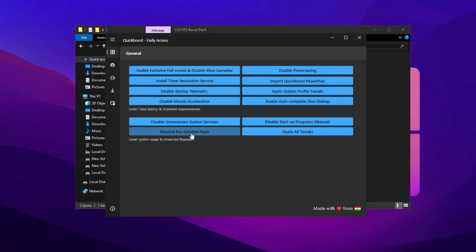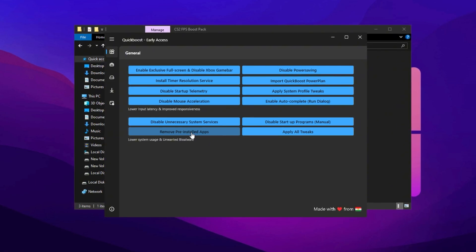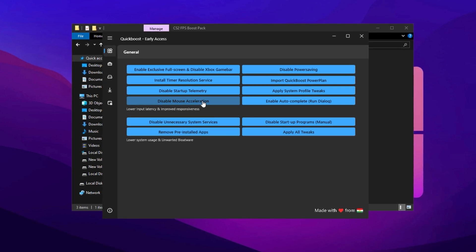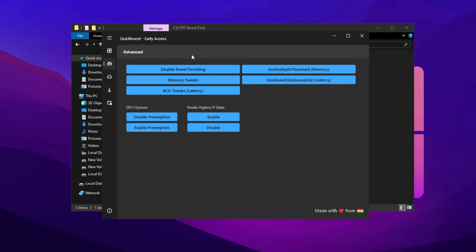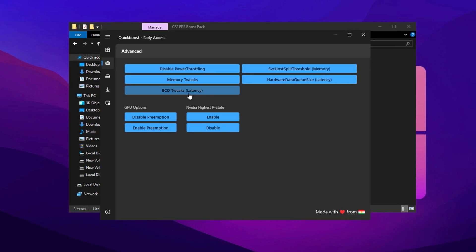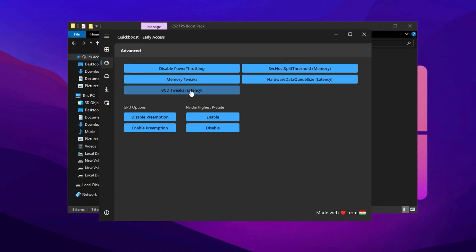Next, remove unnecessary pre-installed applications, commonly known as Windows Bloatware. However, be cautious — only uninstall apps you don't need and avoid removing essential ones like the Windows Store or Calculator unless absolutely necessary. Once you've cleaned up your system, switch to the Advanced tab in Quick Boost. Here, disable Power Throttling to prevent Windows from limiting your CPU's performance during resource-intensive tasks. You'll also see options like Memory Tweaks and BCD Tweaks, but these should only be adjusted if you have advanced knowledge, as incorrect settings can affect system stability.